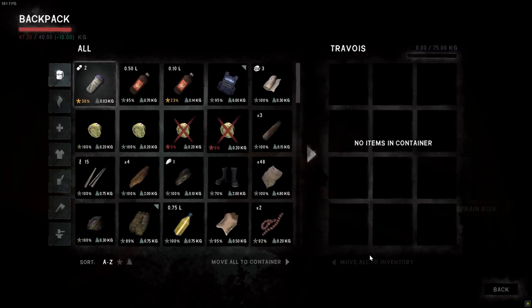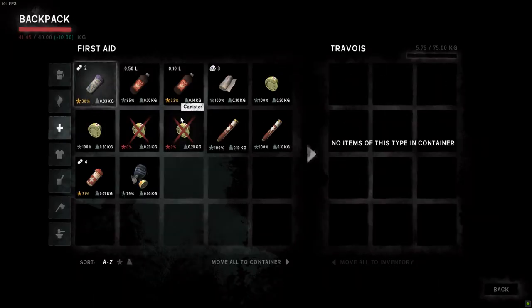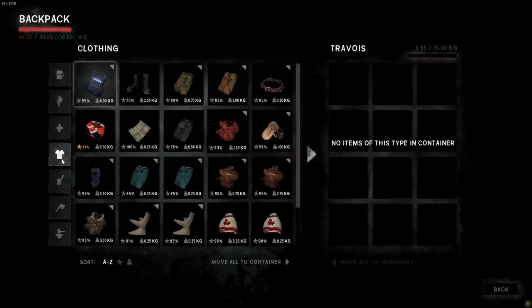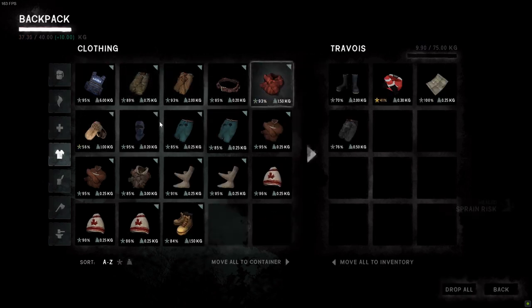And every time you do this, you'll have to choose what you want to place inside and what you want to keep in your inventory. It takes time and your sanity, and if you have to drop and then collect a huge amount of small items, it'll take a huge amount of sanity.